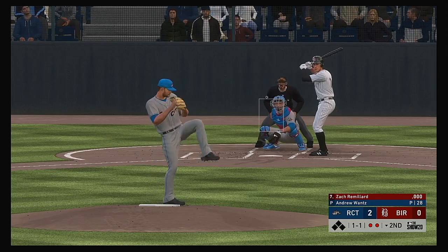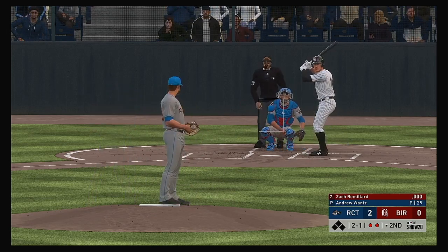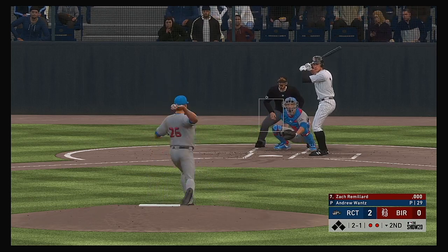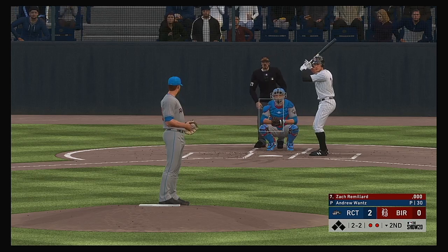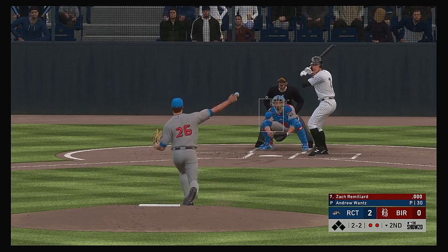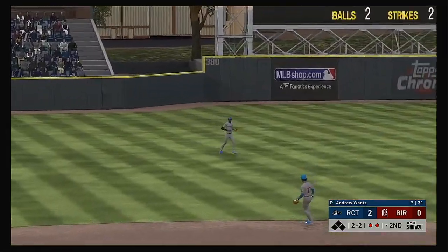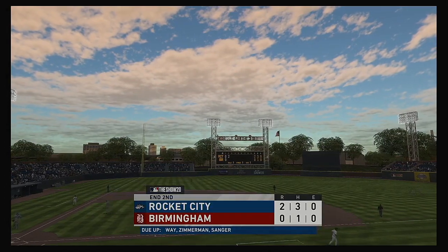The one-and-one pitch is taken for ball two. Bases are empty here with two men out. Two and two — they'd like to see a little bit more discipline. You get a count in your favor and swing at a pitch that bad — not good. Pulls this one in the air out to left. Jan will reach out with one hand to make the catch on the move, and that ends the inning.